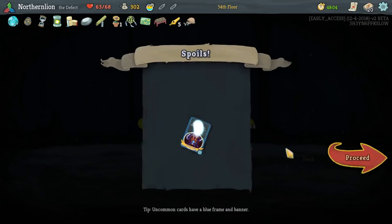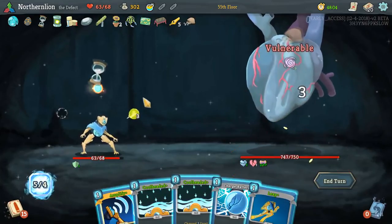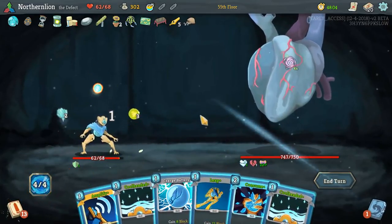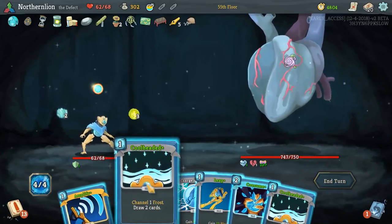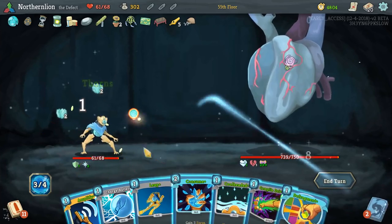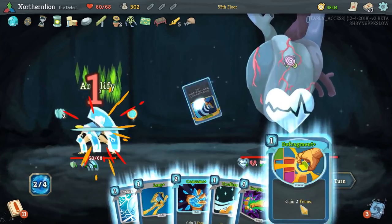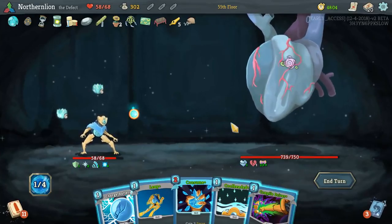We only put up 87 block by accident that time. I do think we want an Echo Form, and I haven't been adding cards to this deck lightly. But against this guy, it certainly seems like the right choice. We really want to draw a Power — I recognize some block would also be helpful. But maybe we sacrifice some health on turn one to get there next turn. At this point, what do you play? Let's get energy next turn.